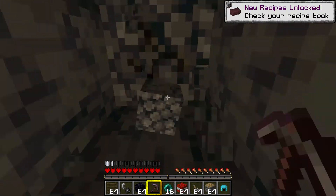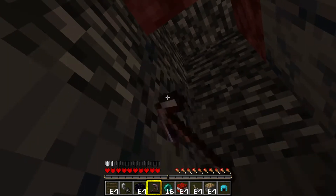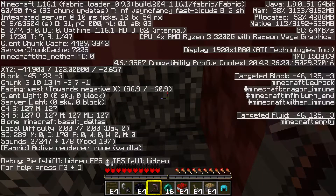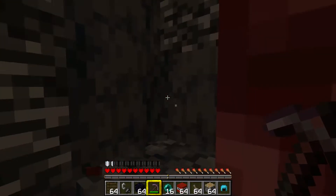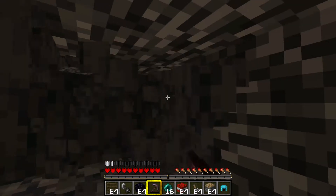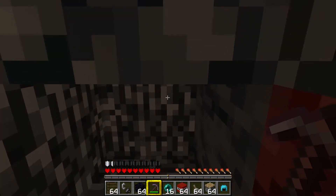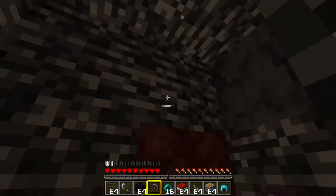We've started to hit bedrock here now, and we need to check our Y level. We press our F3 screen - looking at the block I'm targeting, it's at Y125, so we need to be another two blocks higher. We need to find a point in the bedrock that takes us at least two blocks higher. Oh, that could be it there - let's have a look: Y126, so we're nearly there.